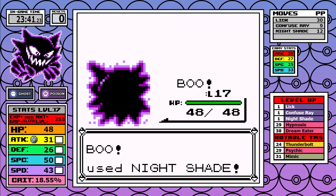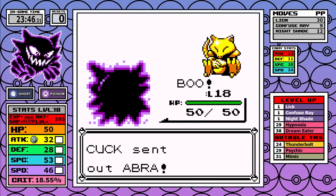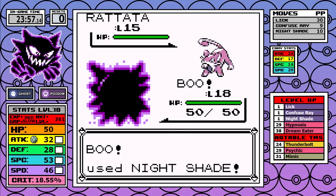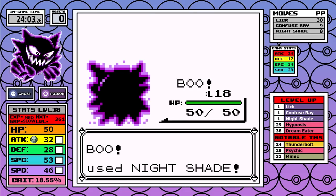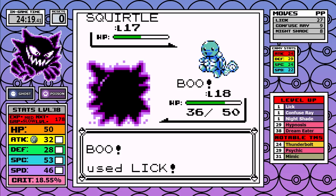This battle is a great example of the main problem the Ghastly line faces. Normal types are immune to Ghost, and due to a coding bug Psychic is also immune to Ghost. In a battle like this where 75% of the Rival's team is either Normal or Psychic, we have to solely rely on Nightshade, and when it's all said and done roughly half of my PP is used up in just this one battle.